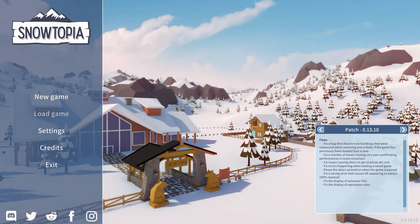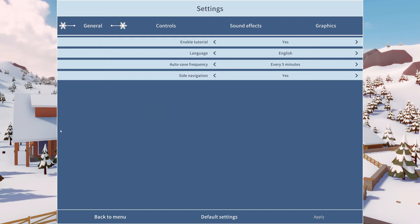Hello skiers and welcome to Snowtopia - we're going to build ourselves a ski resort, that's the whole point of the game. Big shout out and thank you to Cindy from Goblin Studio for sending me the key. The game is on sale on Steam right now until February 2nd for $22.49, and it just came out in early access.